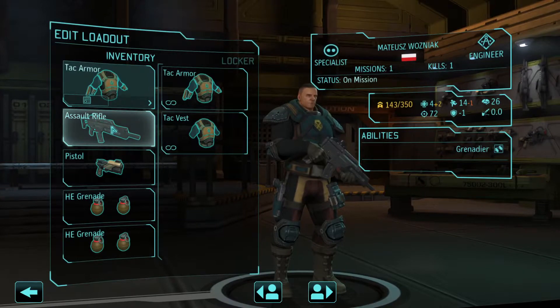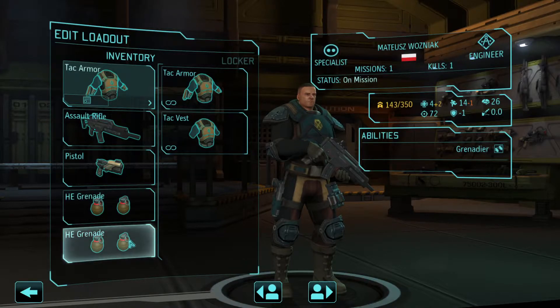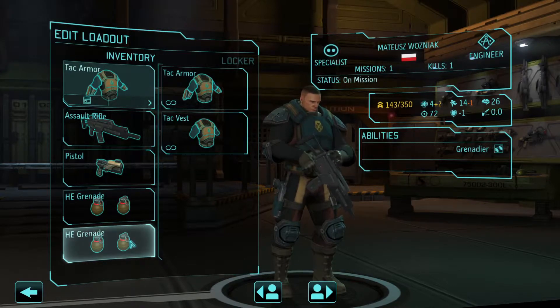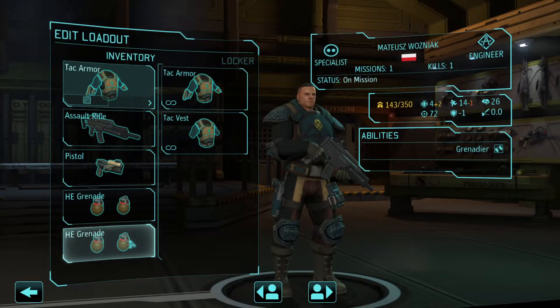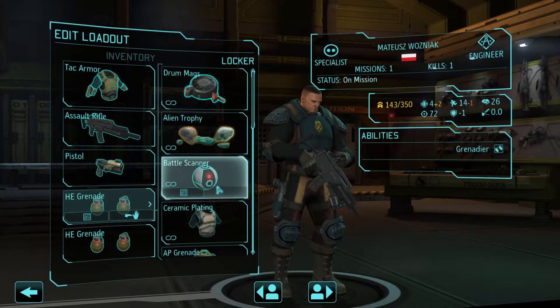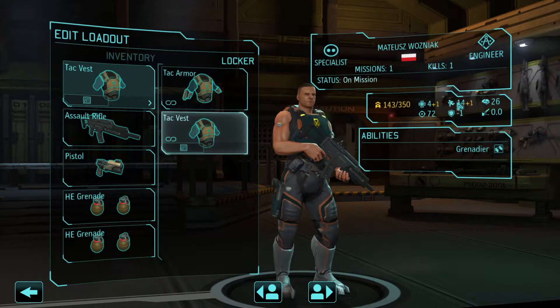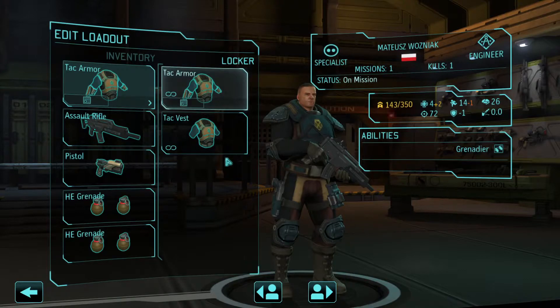Moving to the Engineer — assault rifle, with 72 aim. I want him to have two sets of heavy explosive grenades, because on Bomb Disposal maps there will be a lot of destructible cover, and a couple of HE grenades should work in our favor. Since he's carrying two sets of grenades, he doesn't have ceramic plating, which is why he has to be on tech armor — I don't want him on five health, because a sectoid could one-shot him. Tech armor is unavoidable.